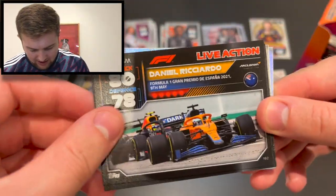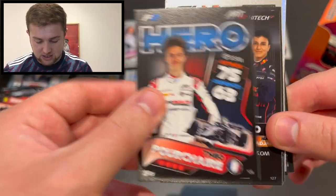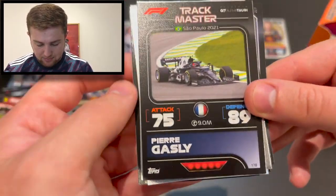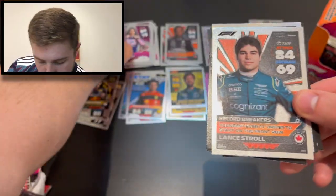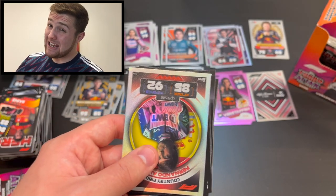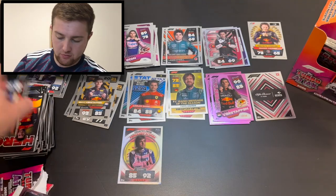Daniel Ricciardo live action, speedster Leclerc, Théo Pourchaire hero — I still think he's destined for stardom in F1, his second season in F2 with ART, his time will come — Hitech trio of Esman, Frederick and Hauger, Nicholas Latifi live action from Italy, off the track Max Verstappen, track master Pierre Gasly, superstar Esteban Ocon, record breakers youngest ever driver to start from the front row Lance Stroll at the Italian Grand Prix 2017, and our first country pride Fernando Alonso — a rainbow foil card! Six packs to go.